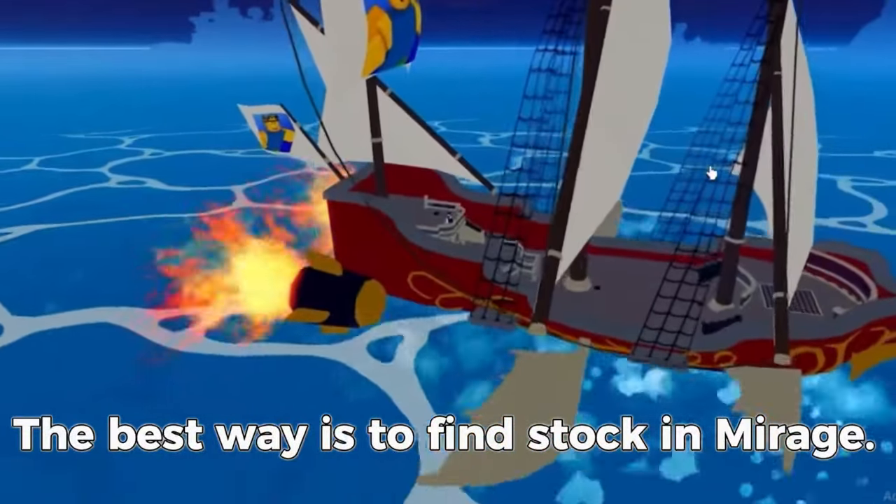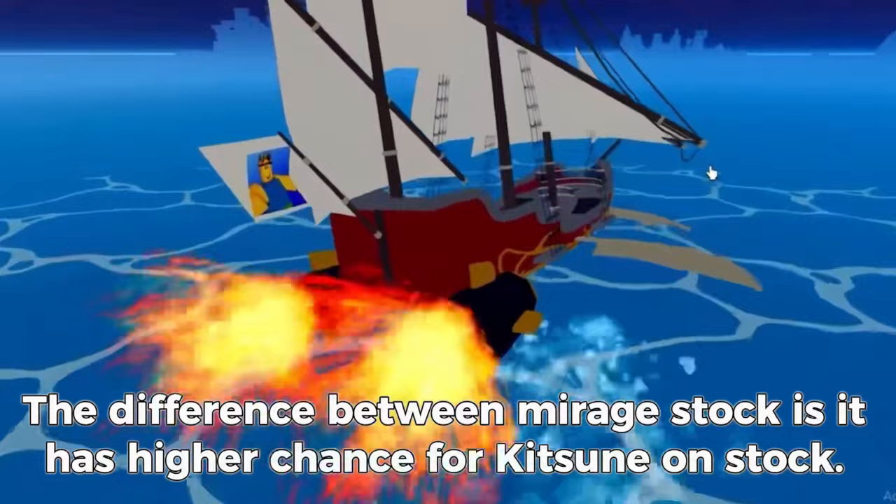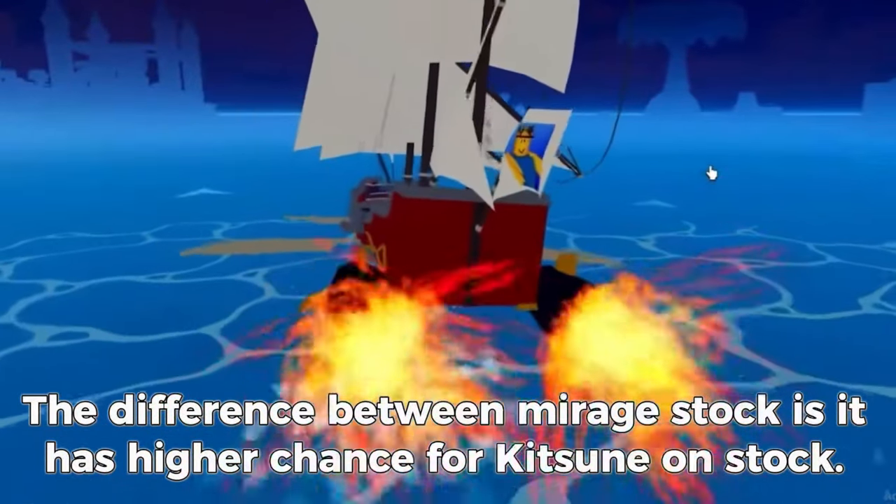The best way is to find stock in Mirage. The difference with Mirage stock is it has a higher chance of Kitsune being on stock.